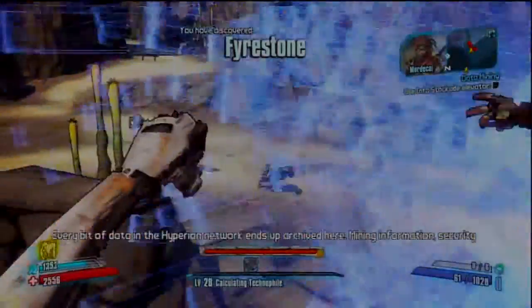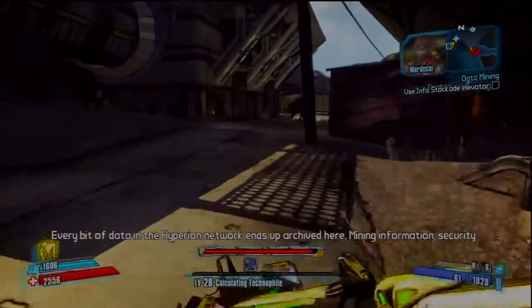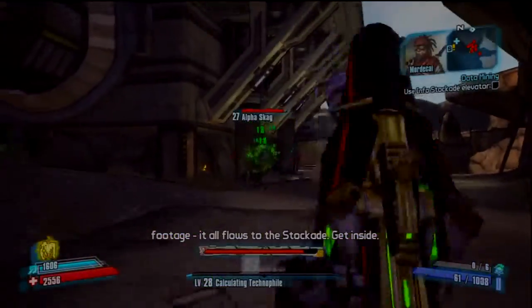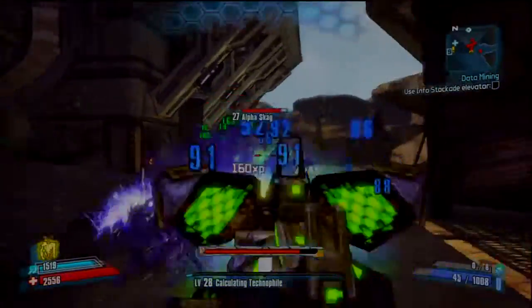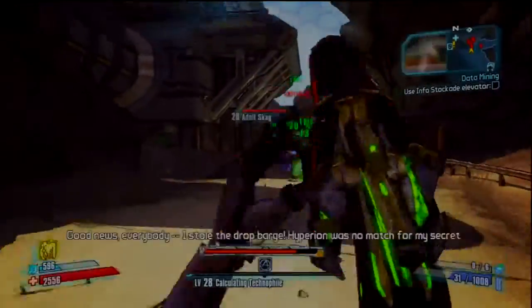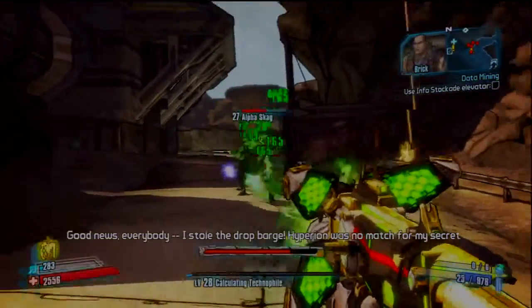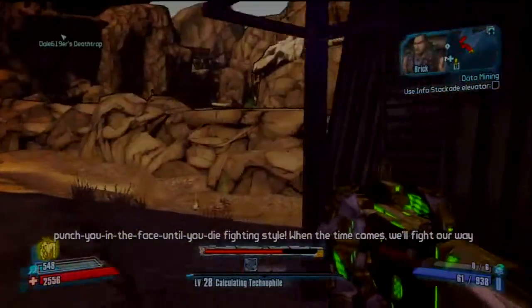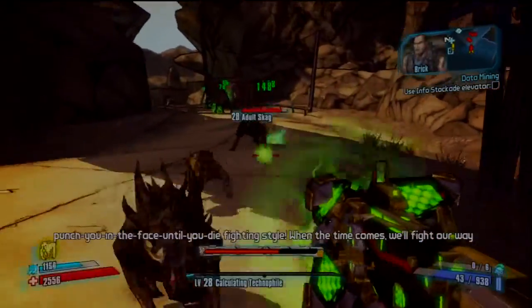We've got a few Skaggs over there. I'm going to try and pretty much just leave them to it. We've actually got an Alpha Skagg all the way over here — pretty big animal indeed. We actually need to find the elevator. Got a lot of enemies in the area. I'm not too sure where Death Trap is, but we are dealing with a ton of enemies.